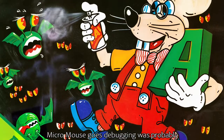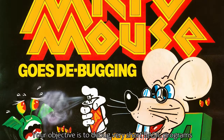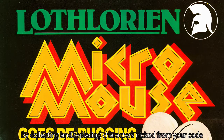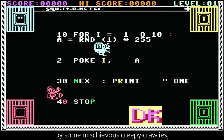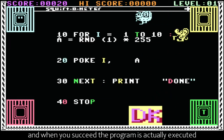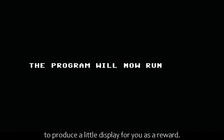Micromouse Goes Debugging was probably the first ever meta-computer game. Your objective is to debug very short basic programs by collecting and replacing characters nicked from your code by some mischievous creepy crawlies. And when you succeed, the program is actually executed to produce a little display for you as a reward.